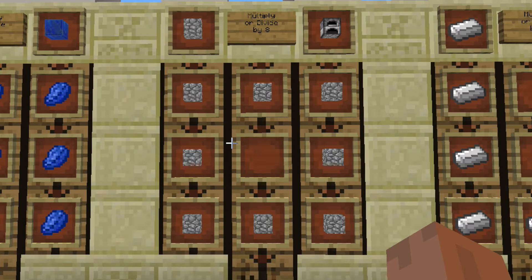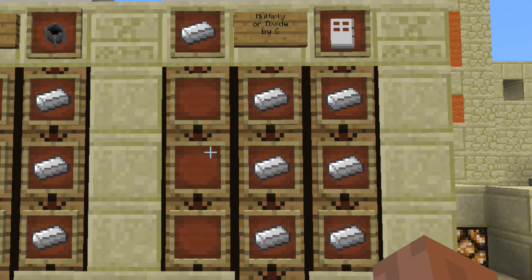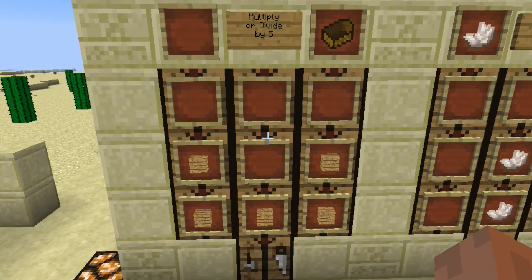First up we have the lapis block, then we have the furnace and the iron cauldron. After the cauldron we have the iron door, which is 6 ingots. 5 pieces of wood can get you a boat.